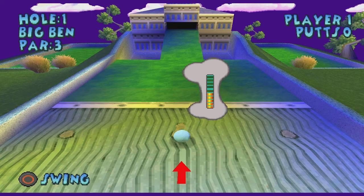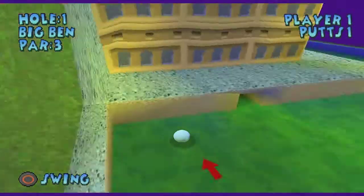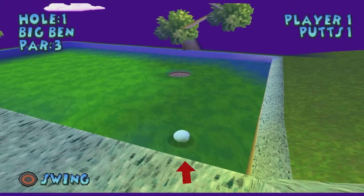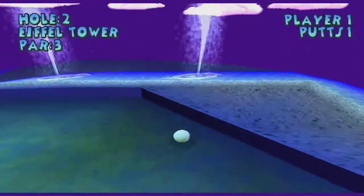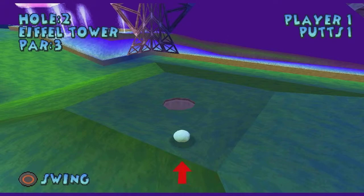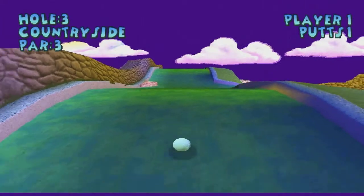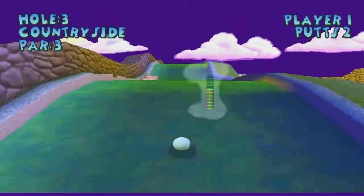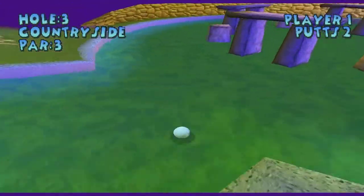And you can play with your friends as well. Of course, you want to try to get a hole-in-one. Didn't get a hole-in-one there, but it was close. They're all themed after different random things — for example, here you have the Eiffel Tower. There's the countryside level that we played, and here's the Stonehenge.